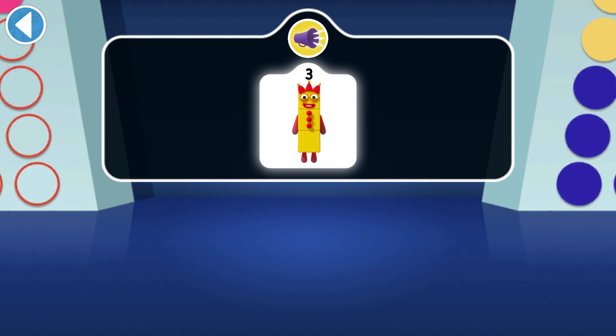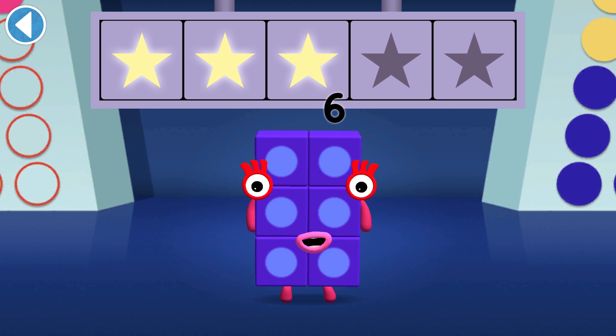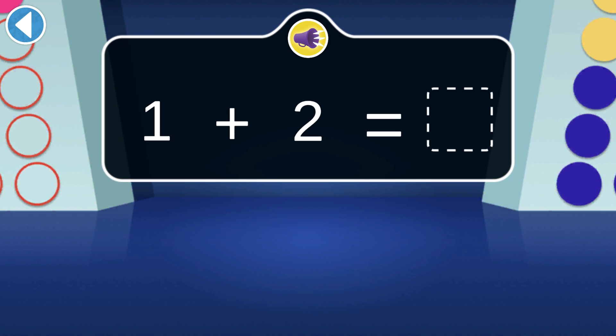There are three of them. You won four super shiny stars! When One jumps onto Two, which number block do they turn into?